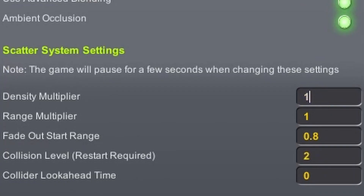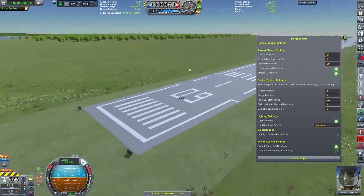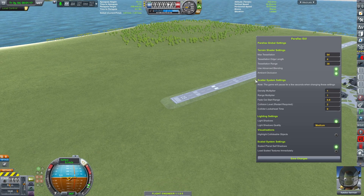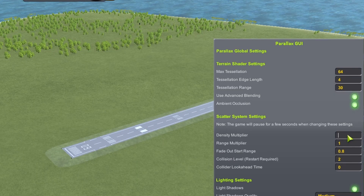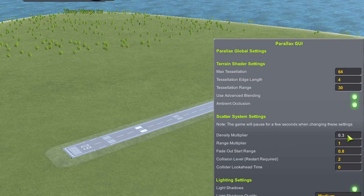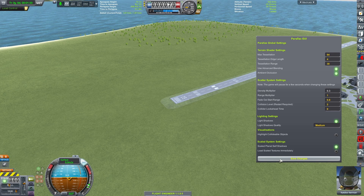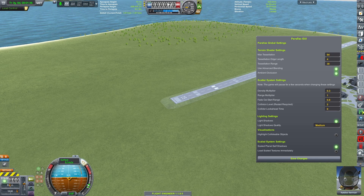There are a couple of things you can adjust to affect performance, but the easiest and least impactful one is the density multiplier, which is essentially how many pieces of scatter are given in any given area. Before we change it, let's zoom out a little bit and take a look at these trees that are close to the KSC — wildly packed, a nice forest, but a lot of them. So let's go ahead and turn down our density multiplier to 0.3. This is where I found the best performance in my previous version; however, I'd recommend playing around with it to find the sweet spot. As you can see, we have fewer trees, but there's still quite a good amount of density.